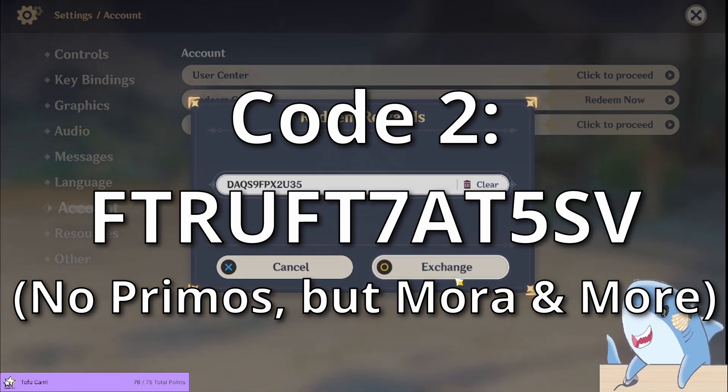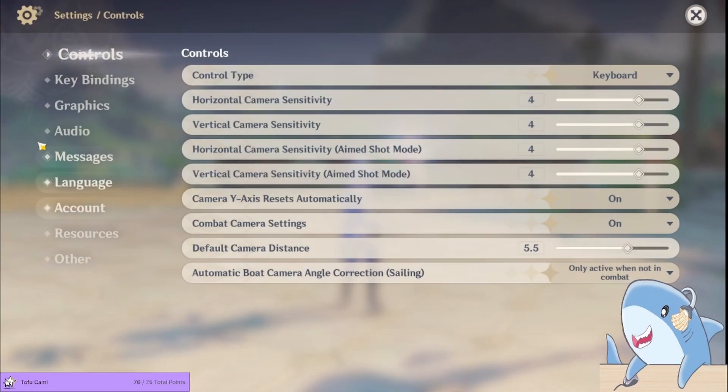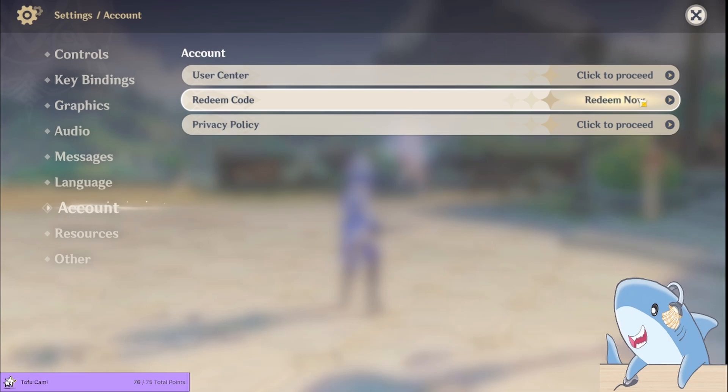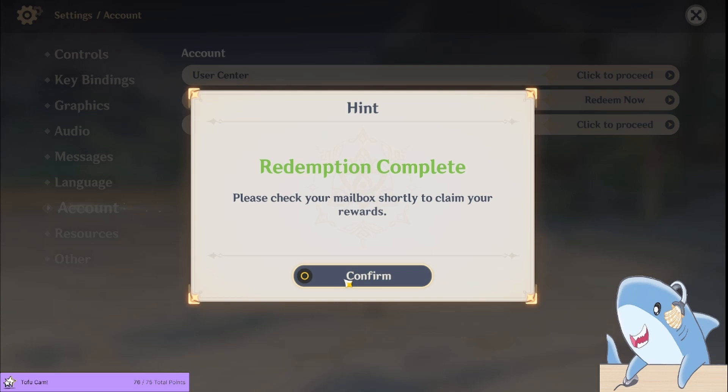The first thing you want to do is log into the game and then open the Paimon menu, then click on Settings, which is the little gear icon towards the bottom left, then scroll down and click on Account, then click on Redeem Code, which is the middle option under the Account heading.